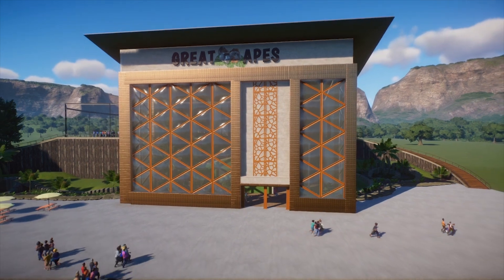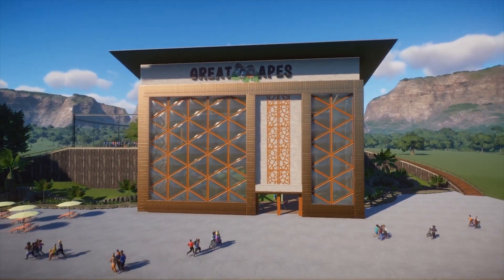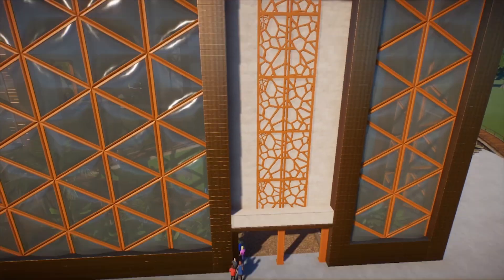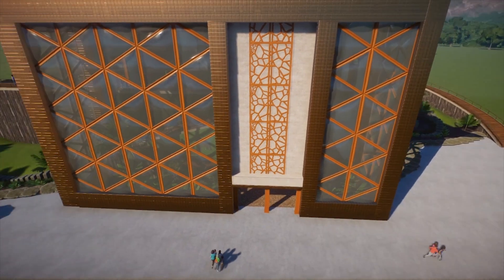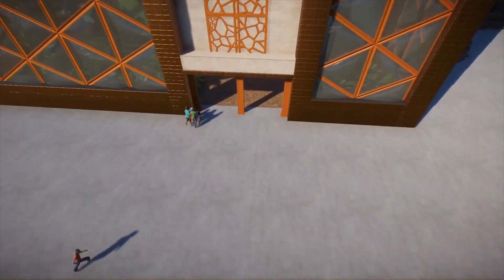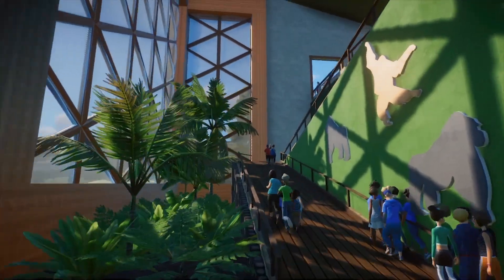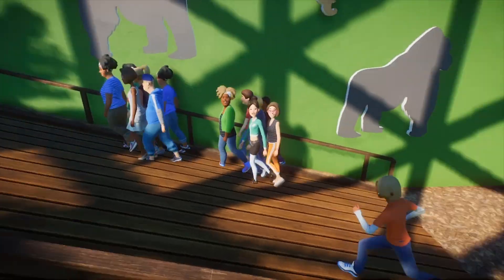So this is the Great Apes building with those huge big windows I started off with. I decided to go with gorillas and orangutans for the animals in here since they're closely related and they seem to get on quite well. Inside I've got a bit of a garden going on here - these are all plants from the animals' biome, so they do fit in quite well.